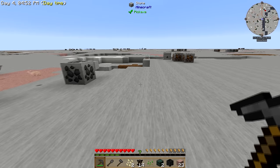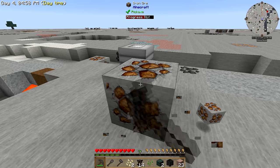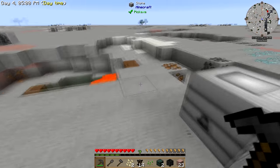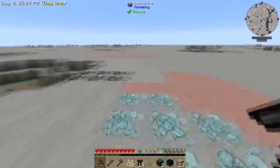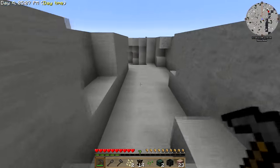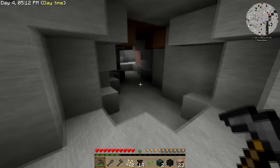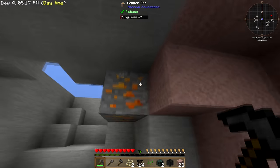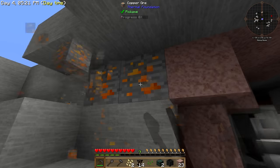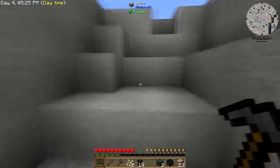If we dig down we'll get the regular ores. But for right now the one I mostly need is just iron, and I can kind of just pillage the surface. I'm going to get a whole bunch of this and we'll probably get on to other things — get that tool forge, get our tools. Ooh, copper! Get on with the progression.